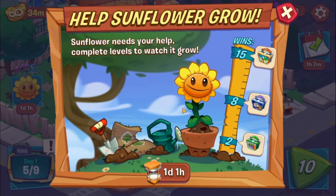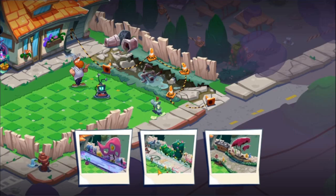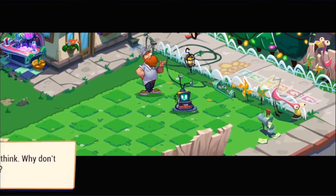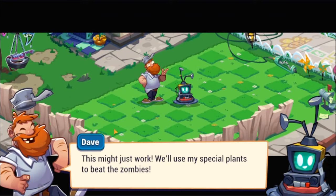'Help the sunflower grow — complete levels and watch it grow.' This is an event! So now we're just going to do everything here. It kind of has that Homescapes-like format. We'll stick to the basic one — it has the same tricycle and kind of aesthetic as it did before. At least a little bit — kind of resembles it, not completely, but it is what it is.